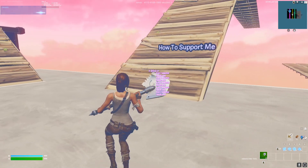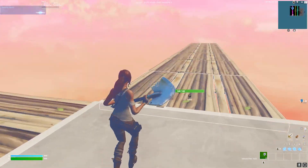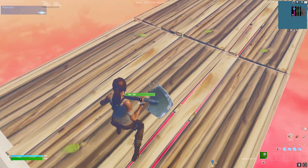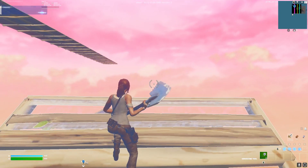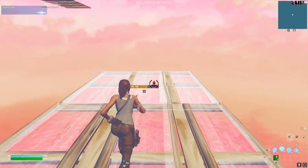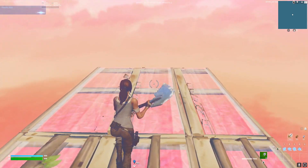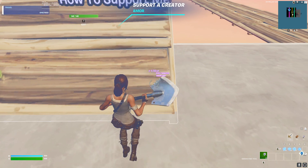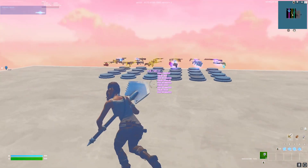When it's done, go to the same corner again, right side, but on the first floor. Turn left, build one stair, then build 12 floors: one, two, three, four, five, six, seven, eight, nine, ten, eleven, twelve. Here's going to be another XP token — tap that.